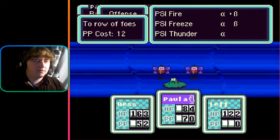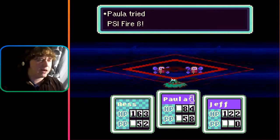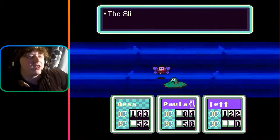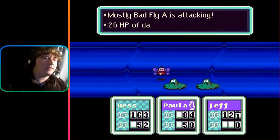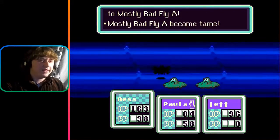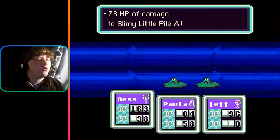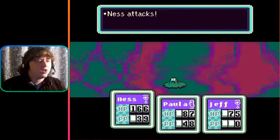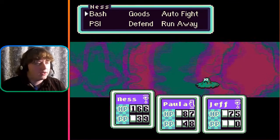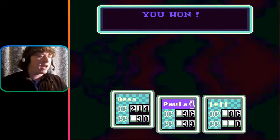PSI rockin' beta! I am not even putting up with it. Jeff's body solidified. PSI fire beta — 138 to the mostly bad fly A, 176 to mostly bad fly B! That's a lot of damage! You are a very bad fly! Just hit him really hard, punch him in the face! I've worked too hard for you to do me in like this! You are going to face my incredible PSI — friend-powered PSI!